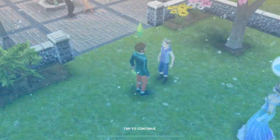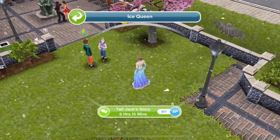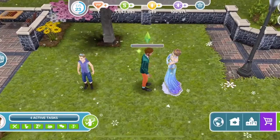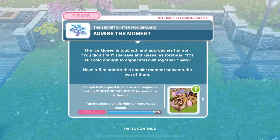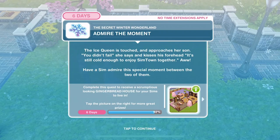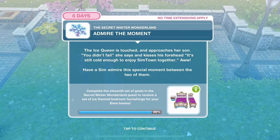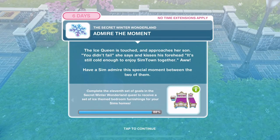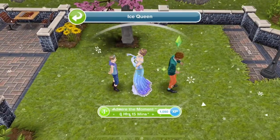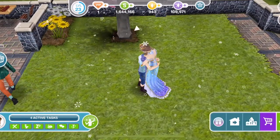Have a Sim tell the ice queen about Jack. All along we thought Jack was evil, but he was doing something so nice for his mum! Tell Jack's story - 6 hours and 15 minutes. The ice queen is touched and approaches her son. 'You didn't fail,' she says, and kisses his forehead. 'It's still cold enough to enjoy Simtown together.' Have a Sim admire this special moment - 8 hours and 15 minutes. Bless, that's so sweet.